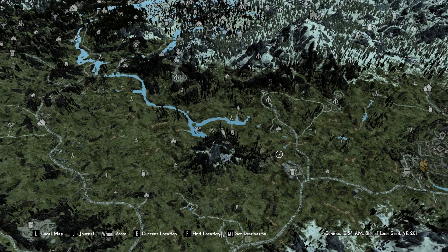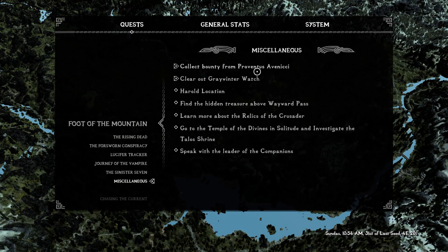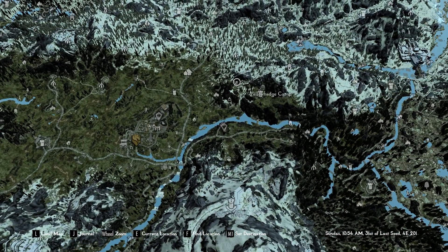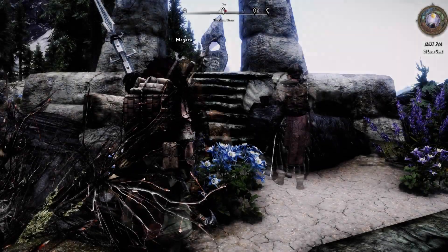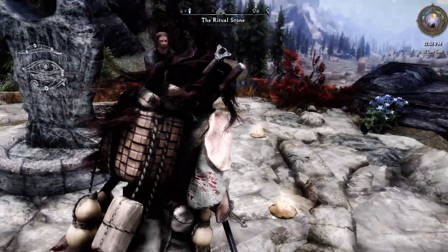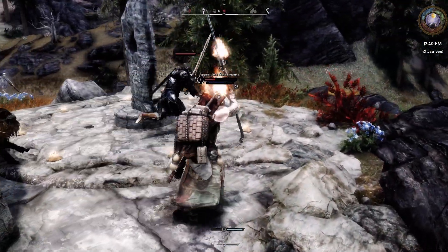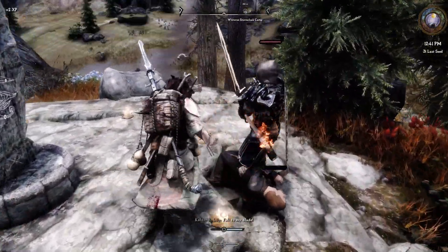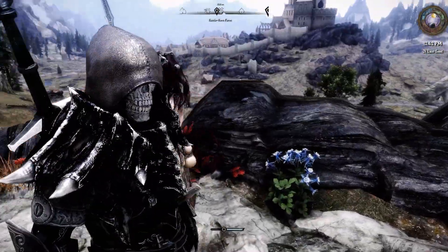Alright, that one is done. Where's the next one? Collect the bounty — clear out Gray Winter Watch. There we are. Go to the ritual stone first, then clear out these dudes.